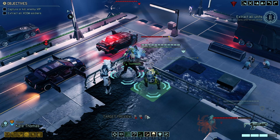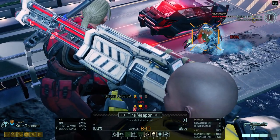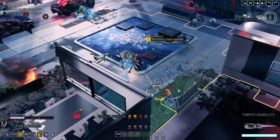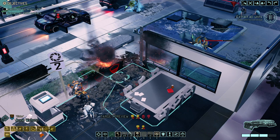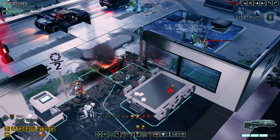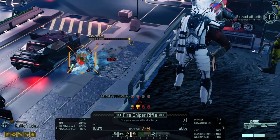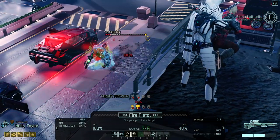Alright, back to the teamwork. This Andromedon needs to die. One way of doing that is moving up close and eventually getting it down. Half cover is not perfect — we might need the Mimic Beacon, so I've got to be careful here. That's like nine damage, and it's unfortunately not good enough.